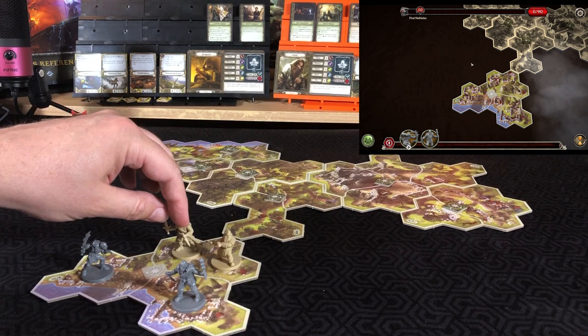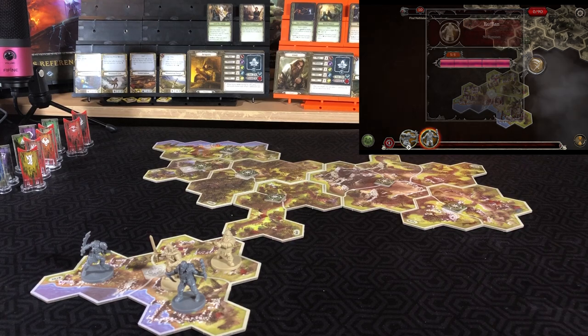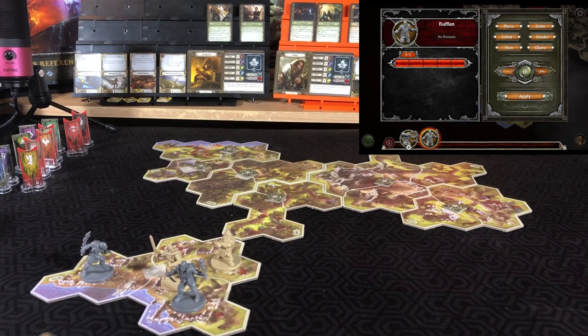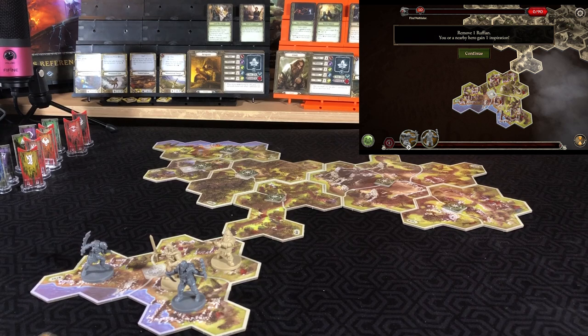Aragorn moves in and attacks the ruffian — five health, nothing special. The orc hunter is the same except he has one armor. Aragorn is on the attack and we know we have two successes, which will give us five hits — exactly what we need to take out the ruffian. Applying five hits, removing the ruffian, and Aragorn gains an inspiration.